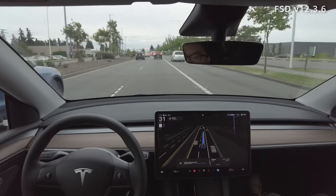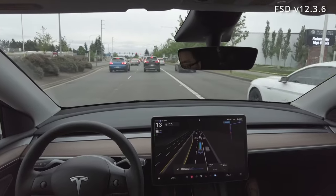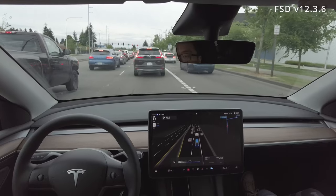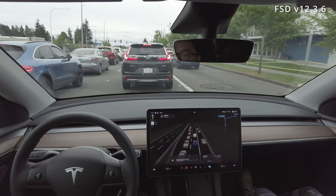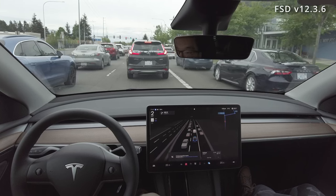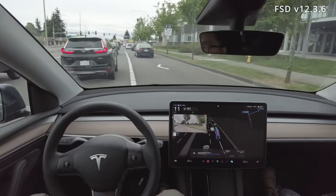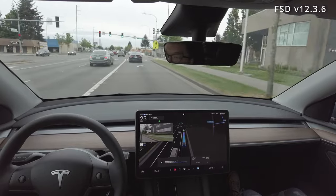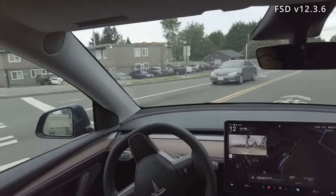Coming up here is a right turn. The HOV lane is on the right, so you're not technically supposed to be there without HOV navigation enabled. I'm a little worried that FSD won't change lanes because it's trying to respect the solid white line. But I let it run its course and — look at that — it decides to move to the right lane to set up the right turn perfectly. I think those dotted lines are when you're technically supposed to switch lanes. I'm no expert on the law, but I think that was completely fine.